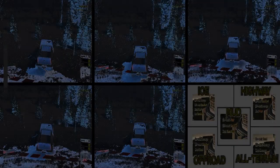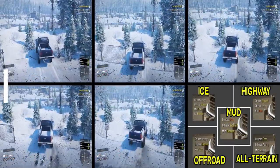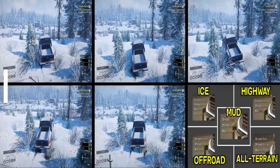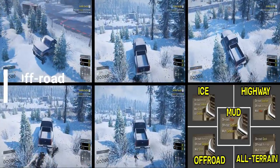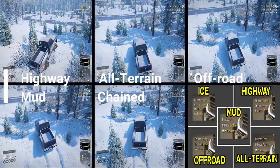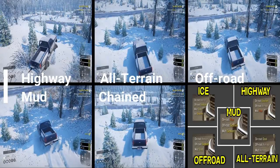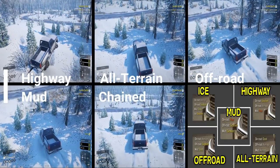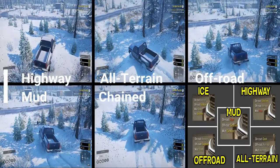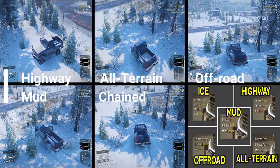Next up we're testing the same tires and same setup but this time using snow — same tires, same locations. Highway is just barely moving. All-terrain barely moving. Off-road doing okay, mud doing pretty decently, chained doing okay. Highway is totally stuck.